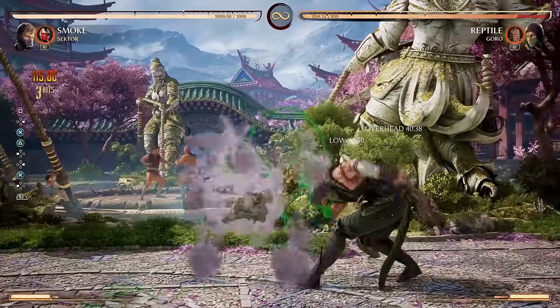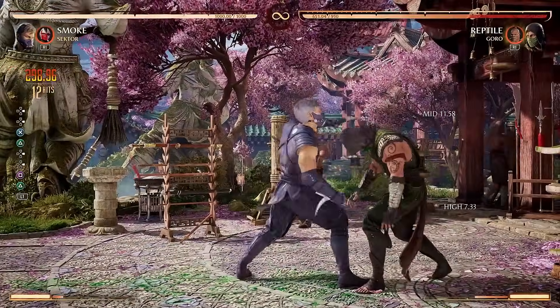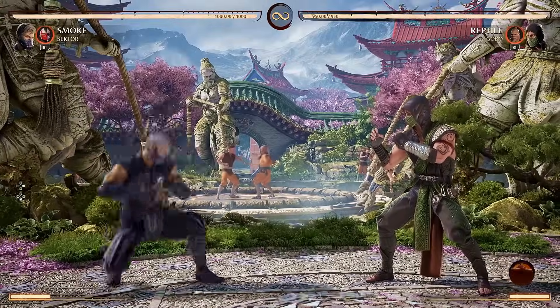That's why it's so important to master the timing. The key is to wait until Smoke actually does the Vicious Vapors and then do the cancel. If you try doing it early, it's not going to work. Next up, let's talk Smoke Port.